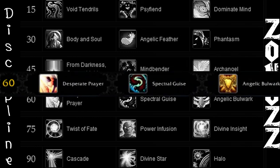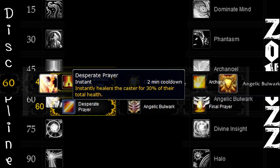For your Tier 4, hands down, Desperate Prayer wins in this tier. It's mana free, a 30% instant self heal, and you can control it.